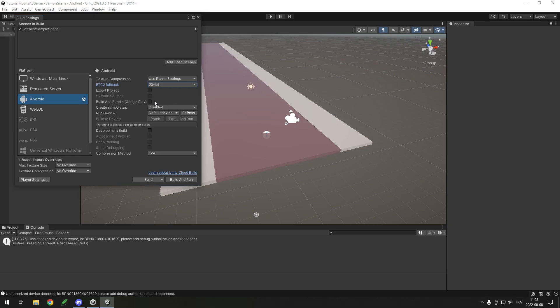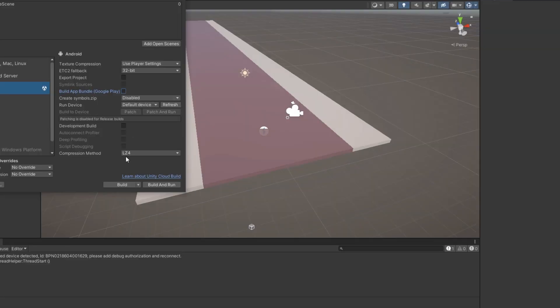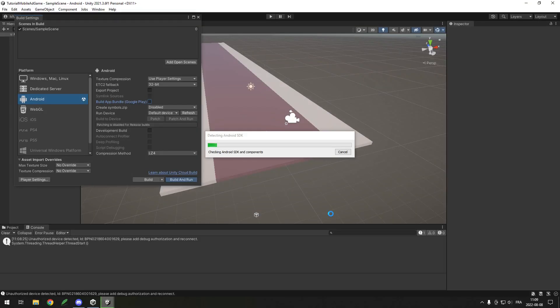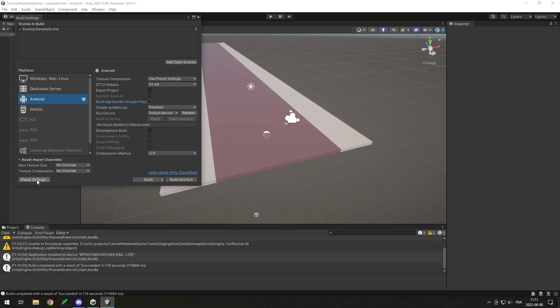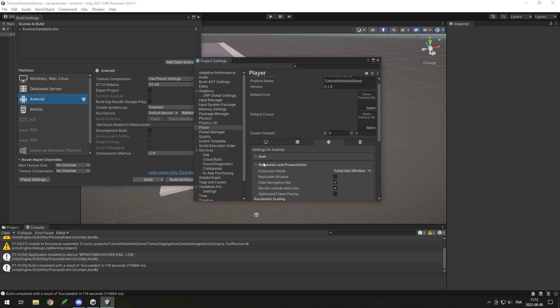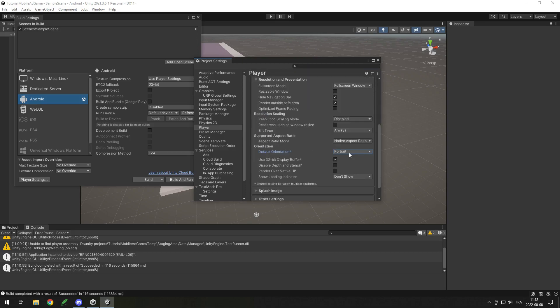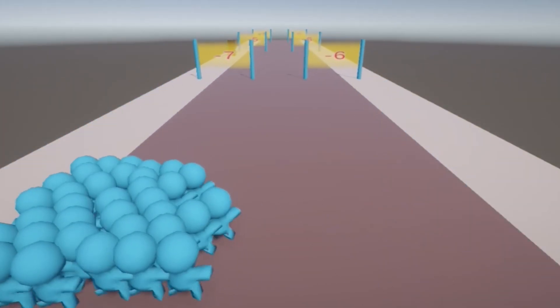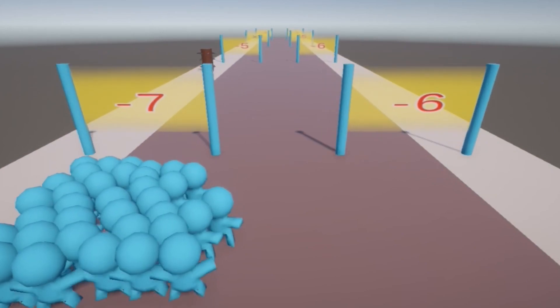In Player Settings, change the name, icon, and importantly go to Resolution and set the rotation to Landscape since our game is side-scrolling, not portrait. Then hit Build and Run — my game ran on my Android phone but was laggy.